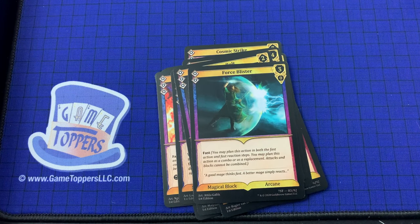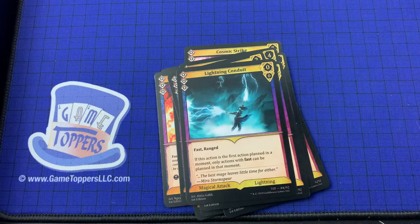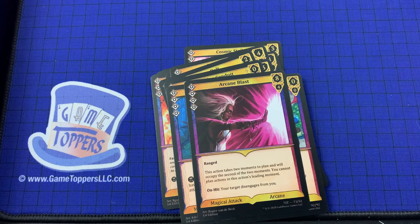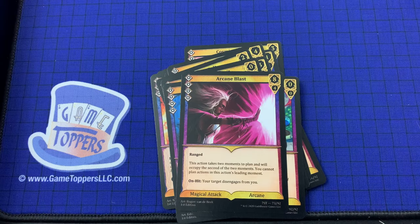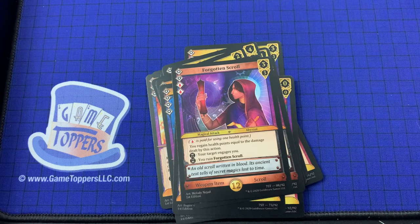Force Blister — 2 cost, 3 and 0. Fast. Magical block, arcane. Lightning Conduit, Mirrored Edge, Wind Shank — we've seen those. Arcane Blast — 4 cost, 8 and 4. This action takes 2 moments to plan and will occupy the second of the 2 moments; you cannot plan actions in this action's leading moment. On hit, your target disengages from you. Magical attack, arcane. We've got Cosmic Edge — 4 cost, 2 and 2. Weapon item, sword. Spell Fuse. Magical attack, cosmic.